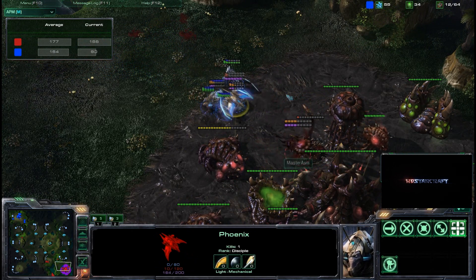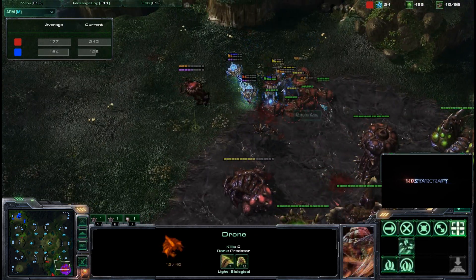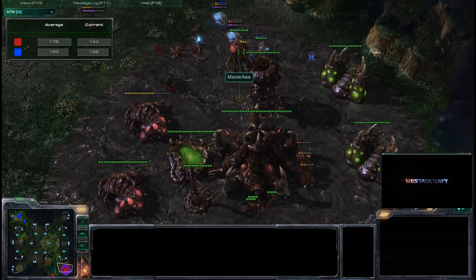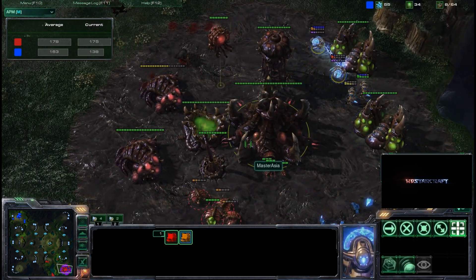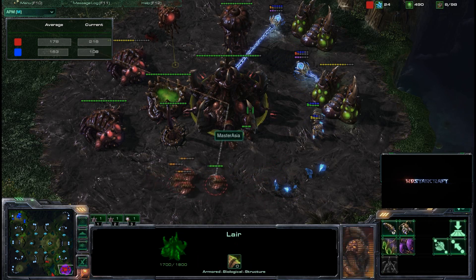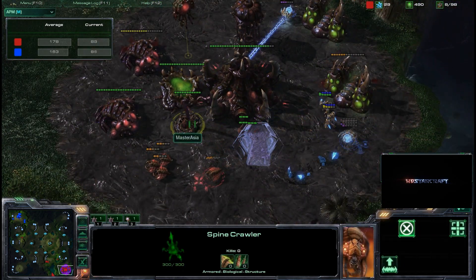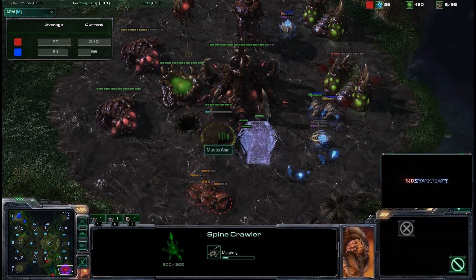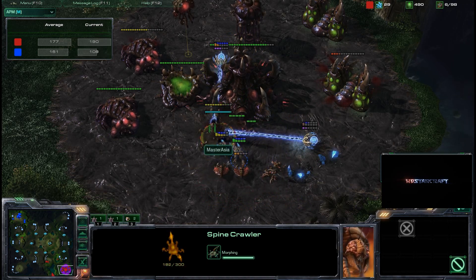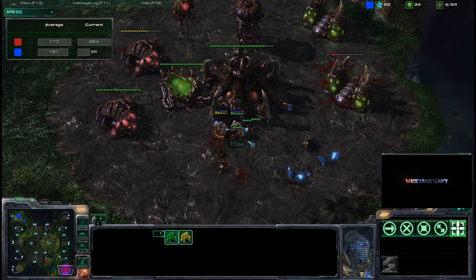TT1 is going to lose this phoenix - the spine crawler gets taken out, the phoenix gets taken out. Drones and zerglings once again getting pulled off the line, Master Asia fighting to survive. If he can kill off all these Protoss forces he wins the game by default - just attack with drones. But he just doesn't have enough forces. TT1 is down to two zealots and two stalkers. Master Asia attempts to re-burrow a spine crawler to get closer, but the sentries and zealots pound away on the drones.